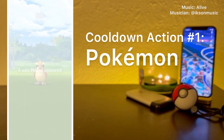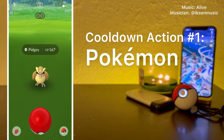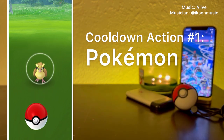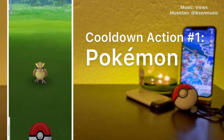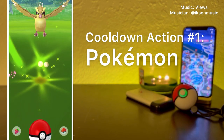Cooldown action number 1: Pokemon. Just tapping on a Pokemon does not trigger your cooldown location. Only throwing a Pokeball or Berry will trigger your cooldown location. Even if you do not hit the Pokemon with the Pokeball, your cooldown location will still be triggered.